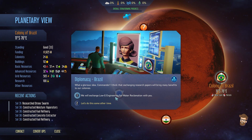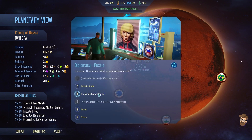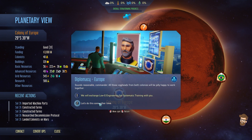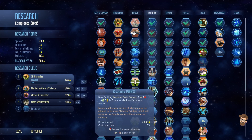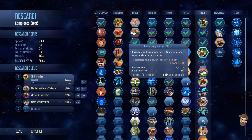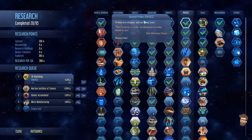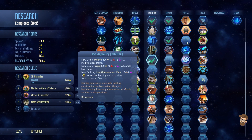They want medium dome tech. There's systematic training too, but it doesn't really do us much. Water reclamation is 940 research - I can do that in 3 days. They're trying to get 1,000-point techs for a 5,000-point tech.